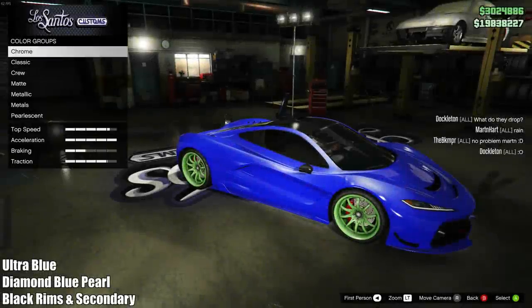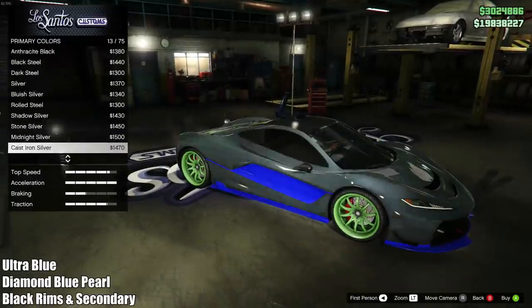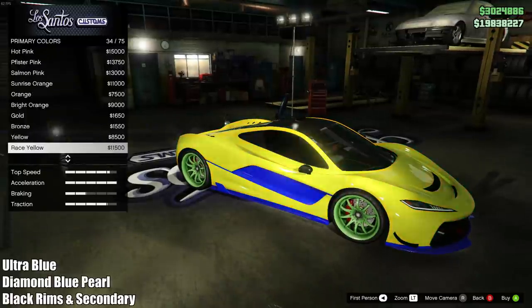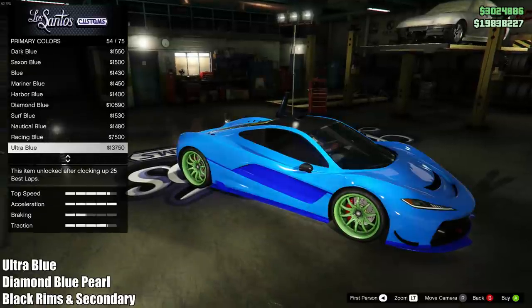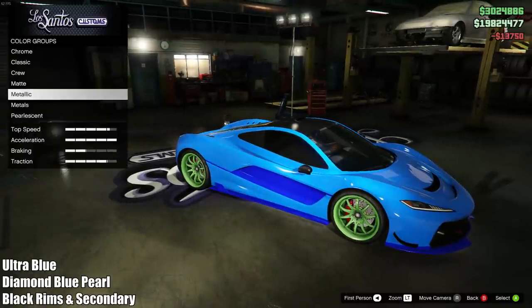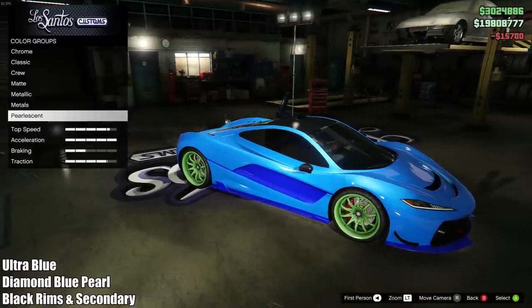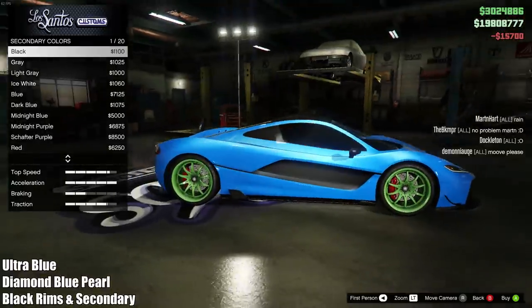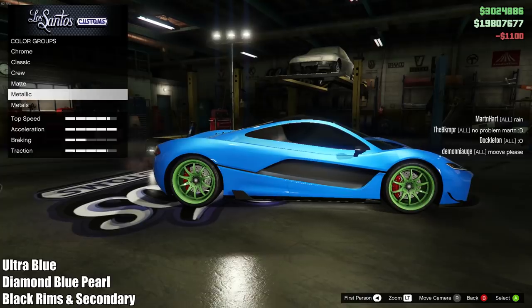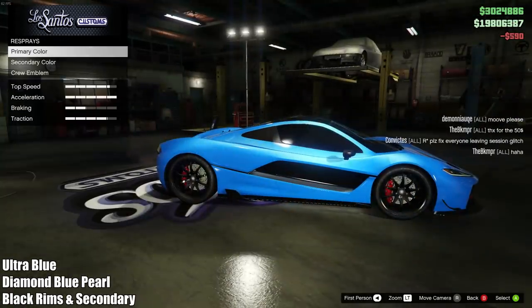The third one is a nice blue color if you want something a little bit lighter. To make it, put an ultra blue metallic with a diamond blue pearlescent, then for the secondary go with a black color — either regular black or pure black. Also put on black rims. I love this combination of the light blue with the dark black. This one may not be for everyone because it is pretty bright, and in the sun especially it'll start popping a lot. Out of all the colors in today's episode, this one is definitely the brightest.